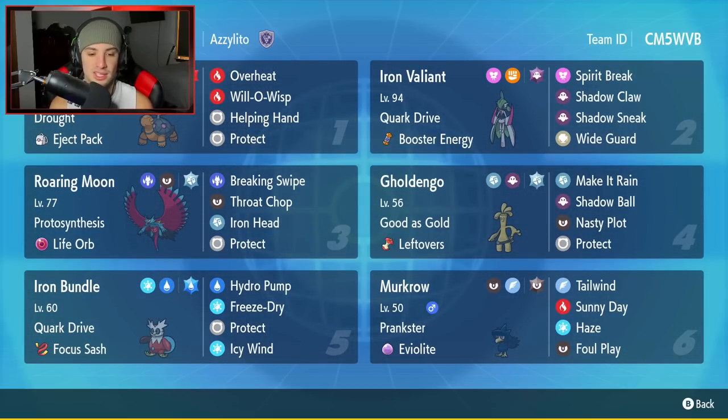Bottom left is Iron Bundle, the futuristic Delibird. I know a lot of you think Delibird isn't the coolest-looking futuristic Pokemon, but this Pokemon is one of the best Paradox Pokemon in the game — its stats are amazing and its typing of ice and water is really solid. It has quirk drive as ability, focus sash as item, and moves: hydro pump, freeze dry, icy wind for speed control, and protect.